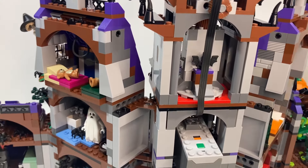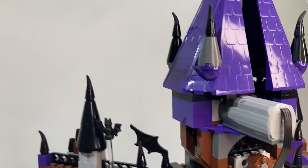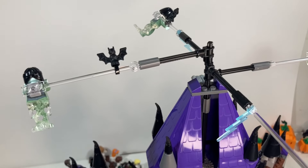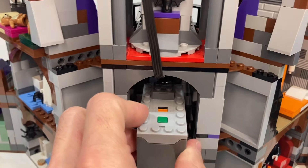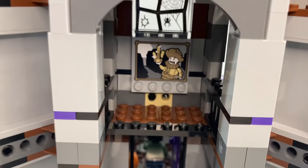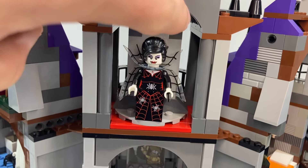Moving on to the center tower. As you can see I've got a battery box hooked up to a motor into a worm gear — that's what drives the ghouls above the tower spinning. I've got some lightning strikes from the VIP add-on pack. I'll detach this battery pack so you can have a better look inside. Got a prospector there — looks like the prospector from series 12. There's this spinning feature, and I didn't do any modifications to it — this is how it was designed in the original set.